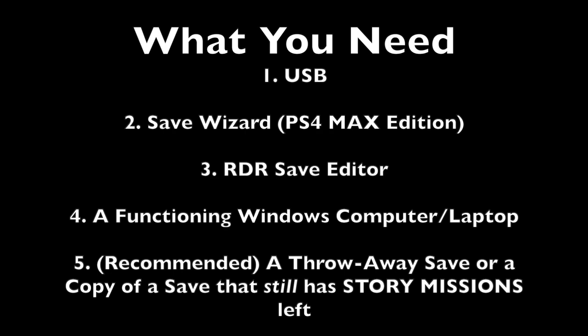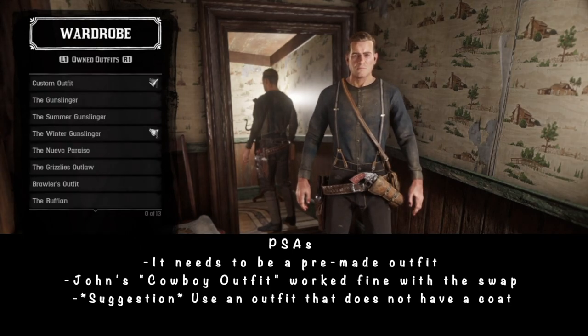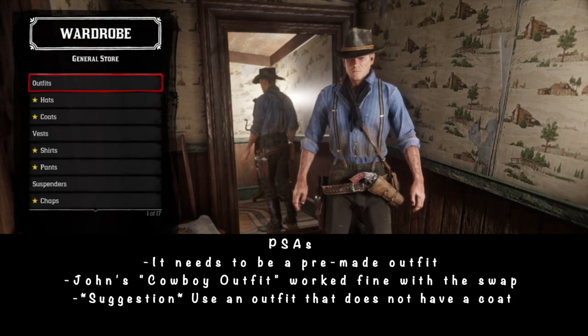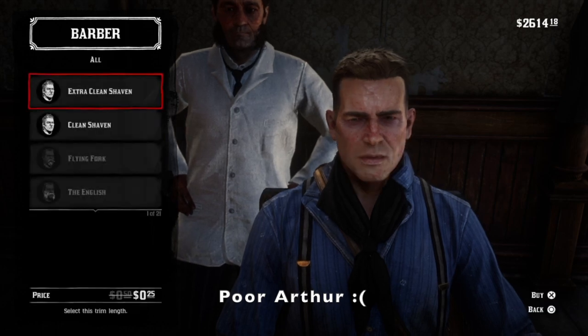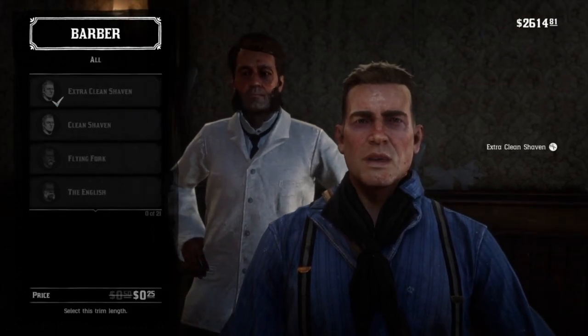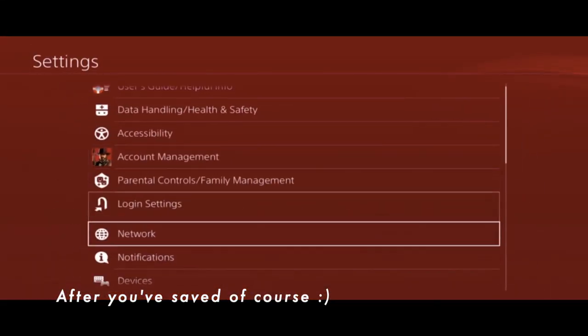First off, here's a list of the things you will need. To begin this process, first go to your wardrobe and equip one of the pre-made outfits, such as the summer gunslinger. Next, go visit the barber and select the extra clean shaven option. If you haven't unlocked this yet, then just select the clean shaven option. Once you've finished pimping out your character, now it's time to head over to your PS4 settings.